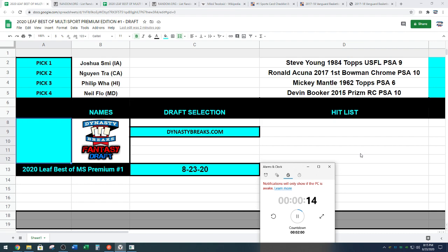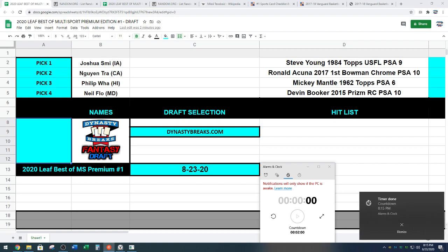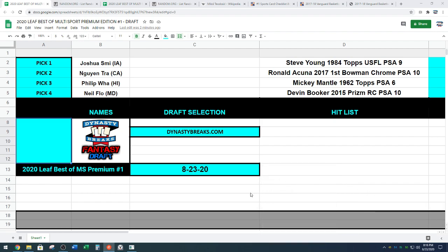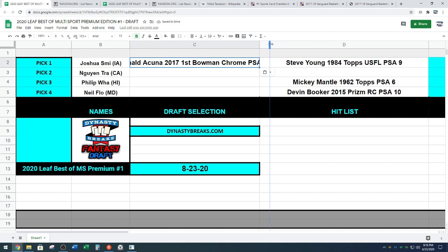Alright guys, we are going to call it off in 10 seconds and Joshua is on the clock. Josh won a box of Topps Series 2 today — he's had a good day at the office. Alright Josh, you are on the clock. Your selection: Ronald Acuna, First Bowman PSA 10. Beautiful card, man. Congratulations. Acuna going to Joshua.